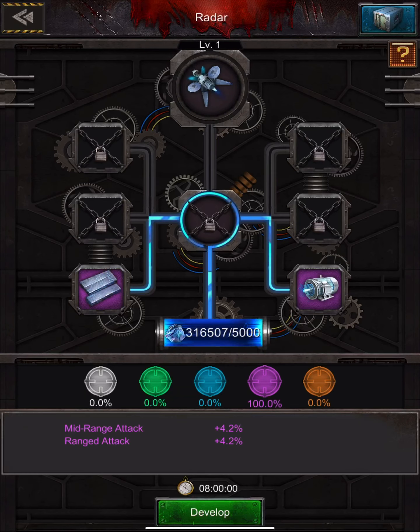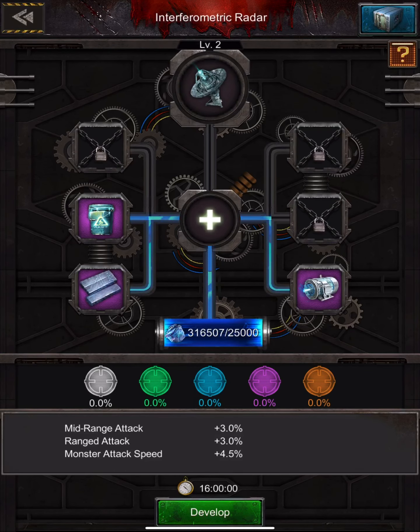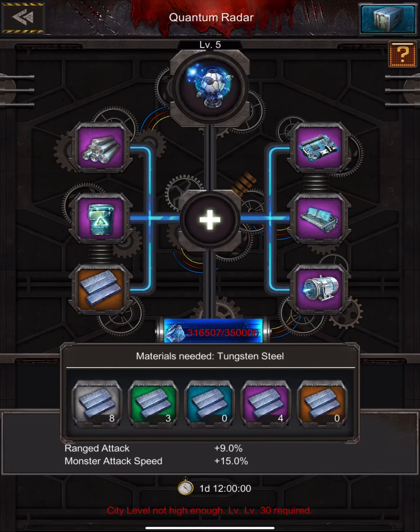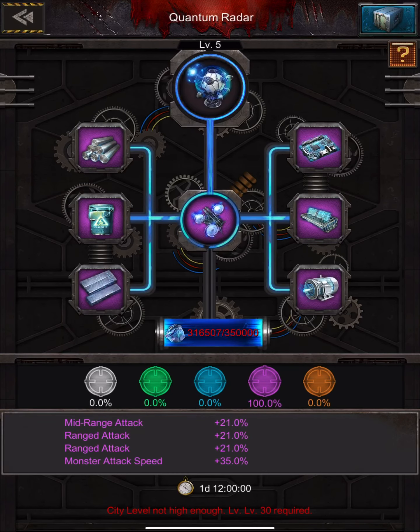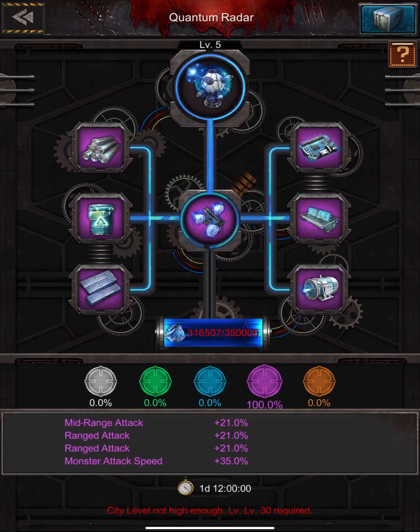If you do purple for everything, you get a 100% chance — so that means your actual radar component is going to be purple. When you get to level two, the blue changes to purple as well. At level five you can see I have all purple here — 100% chance, zero percent for anything else. Anybody who says you can gamble for whatever color based on what you're doing — that's not true.